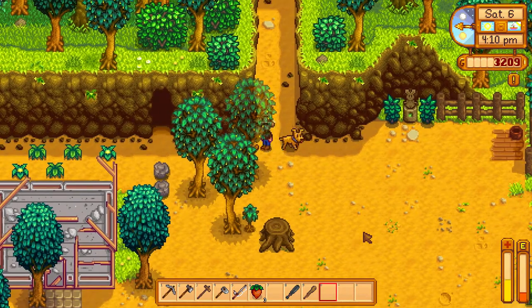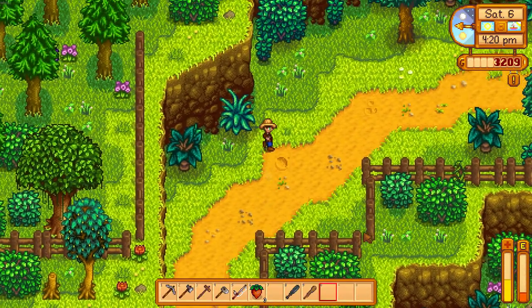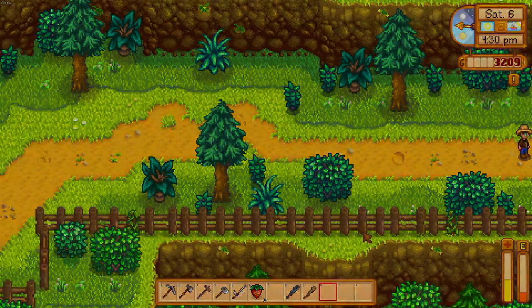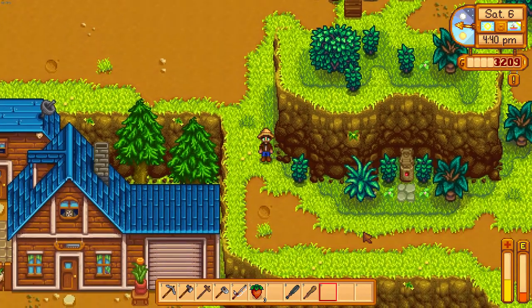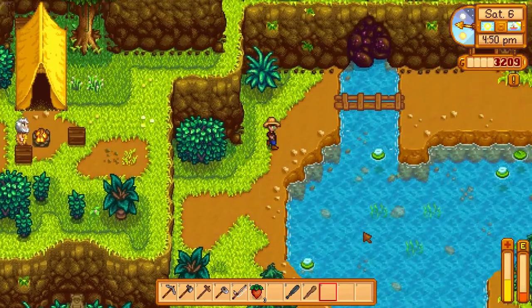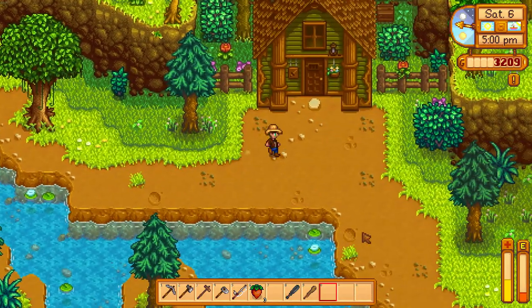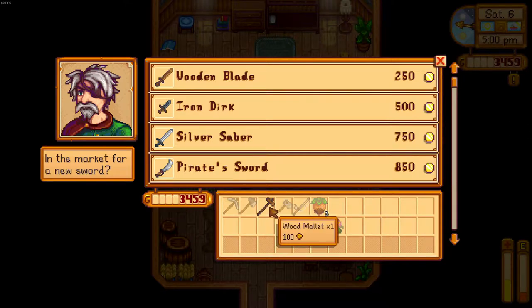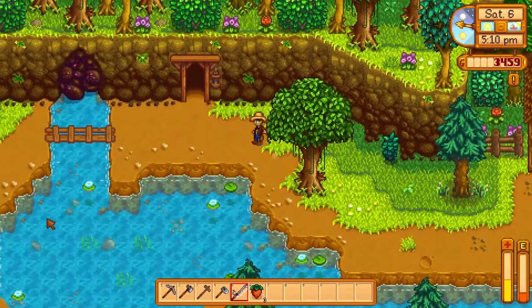I'm going to run to the Adventurer's Guild and sell these weapons because I need the extra gold. I've been getting a decent amount of gold recently but I want more. When you complete the mines you get to go to the Skull Cavern, and there you want to buy stone so you can build staircases and get as far down as possible — there are no elevators. The further down you go the more iridium you get. I want to get down there quickly using stone I'll purchase from Robin, because gathering it myself would be a lot of work.